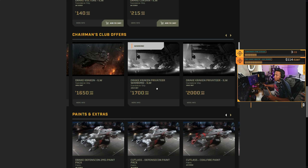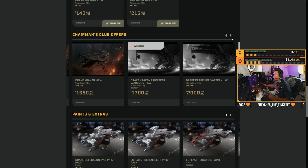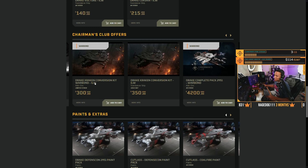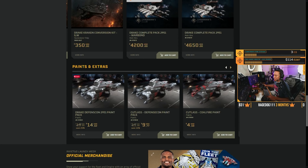Today is Drake Day, ladies and gentlemen. Let's get to the pledge store. Drake Defense Con — the finale. Drake Caterpillar with 10-year insurance is the war bond CCU of the day. The upgrade price is $275 — pretty good.